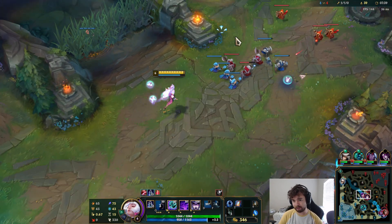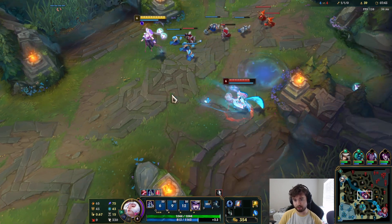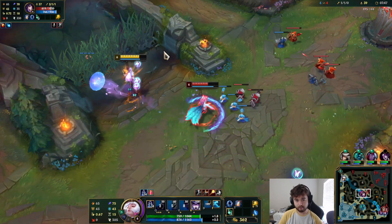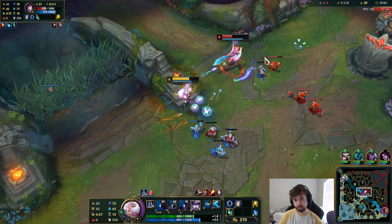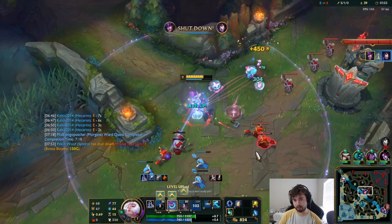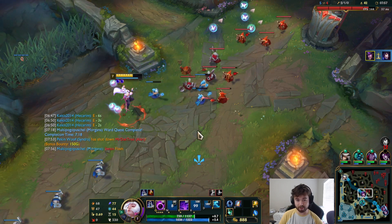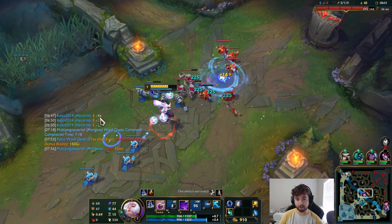I have to be afraid of Evelynn — her stealth is really annoying. I can get a splinter here though. I think I win this. I'm just going to ult. Yeah! So we just got the splinter — we have 40 now. Now we have two Q charges. It's not instant, it's on a one-second cooldown, but now you get two stacks of it. Quite a significant change.